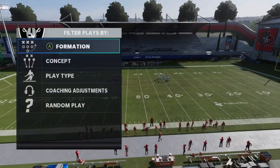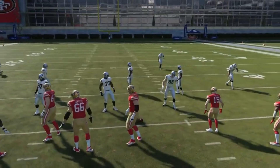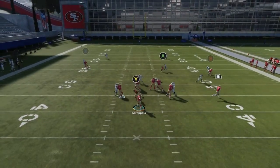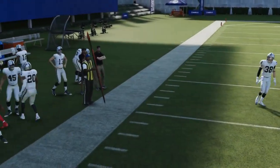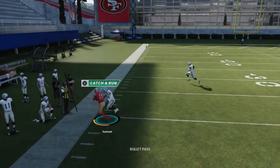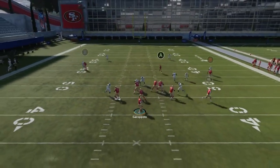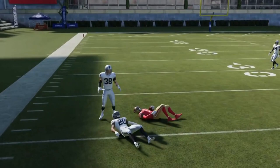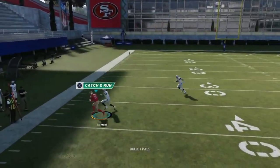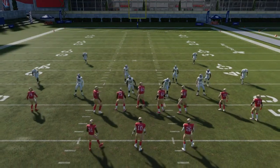Another good play is the Slot Curl — this is a man-beating play. The route that Samuel is running is a really good man-beating route. It used to work really well against zones, but it doesn't anymore — now it's just a straight man-beater, which is good because a lot of people run man. You can see it breaks at 10 yards. If somebody's running a man-zero blitz or something like that, you make this one guy miss and you're going. It's really a timing pattern, but it still beats the coverage even with an early throw. It's pretty much pitch and catch — a really easy route, easy read, and it beats man coverage really easily.